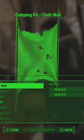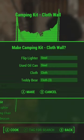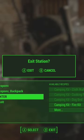But if I click on craft and just craft something simple here, like this camping kit, you will see that in order for me to make it, it's going to take steel from a flip lighter, steel from a used oil can, cloth from cloth — I've already got a component of cloth — and then it's going to take three cloth from a teddy bear.